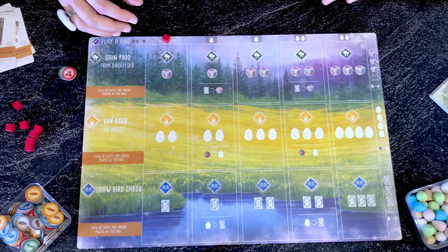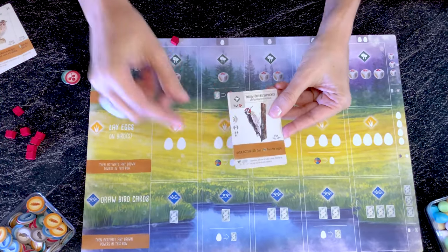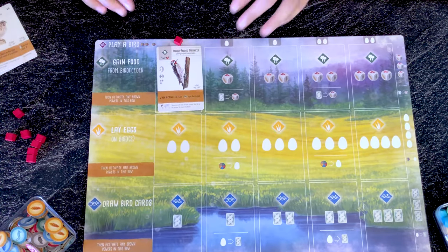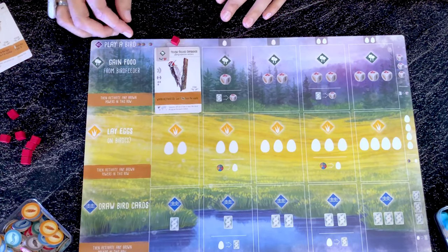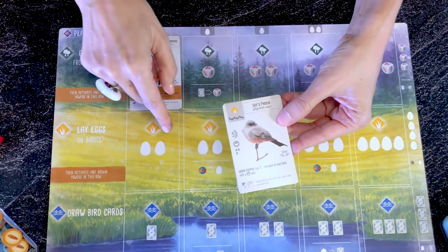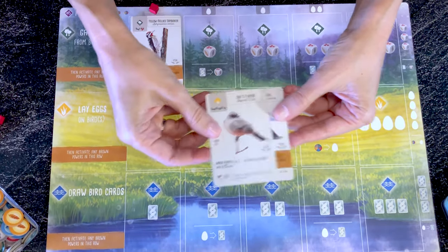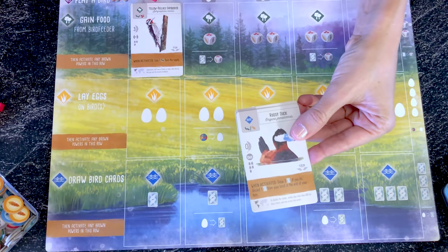The top row is where you play a bird. Place your cube on the top row in the column where you want to place the bird, pay the cost — in this case a worm and a berry — and place the bird on its habitat, which is the forest here. Birds placed in the forest usually have cavity and bowl nests and often eat worms, wheat and berries. Birds in the grassland usually have ground and bowl nests and often eat worms and wheat. Birds in the wetland most commonly have platform and ground nests and often eat fish and worms.